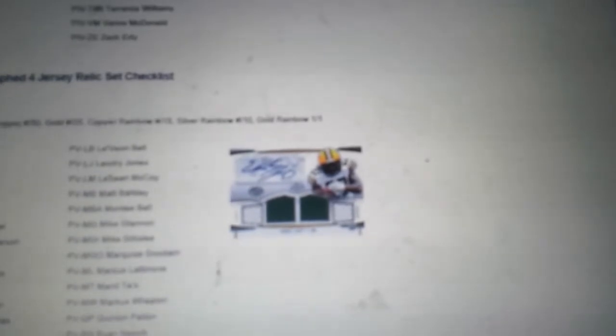They also have book sets: a six-relic autograph book featuring Aaron Dobson, Eddie Lacy, EJ Manuel, Geno Smith, Justin Hunter, Zach Ertz, Manti Te'o, Montee Ball, and Matt Barkley. There's also a five-relic set, a three-relic book set, a jumbo relic auto set, an autographed four-jersey relic set, a prime timer set, prime rookie checklist, prime performers, prime performance relic dual set, relic quads, relic dual combo, and relic quad combo.